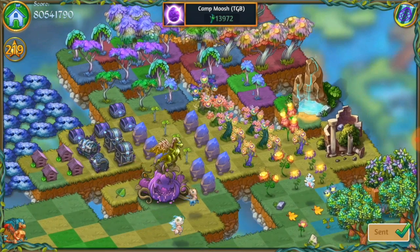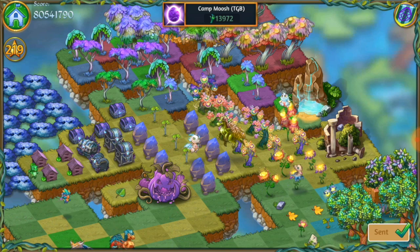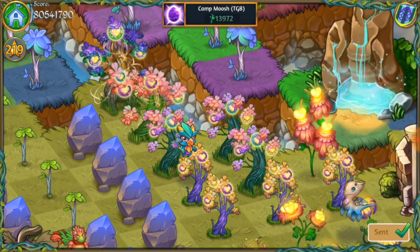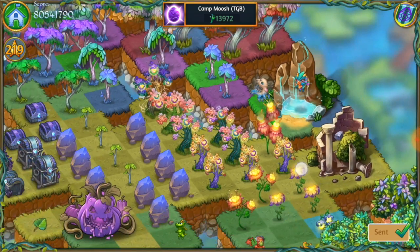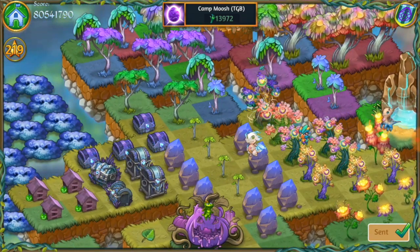Over here you've got I think that's a level 14 gossamer life tree. So you're crushing it there. The life flowers and the life trees are definitely a hard chain to work on. So keep being patient making those five merges there. Here I can see you're saving up those life trees — so you're doing great. Keep up the hard work. You've got tons of stone — these level nine ogre stone monoliths here saved up, so you're crushing it with the stone.